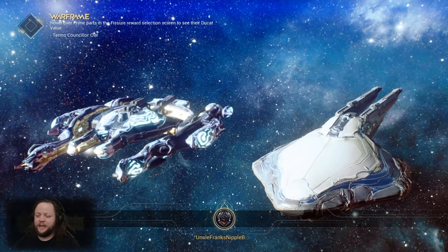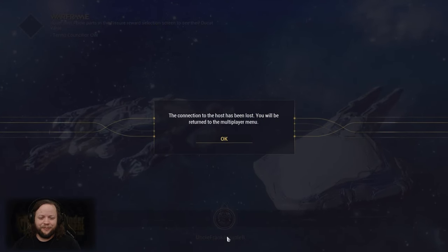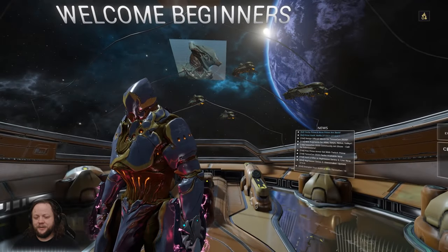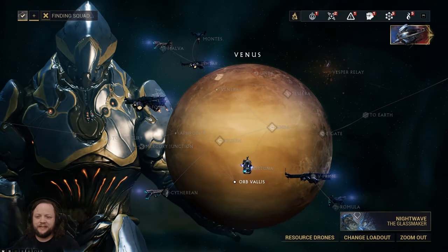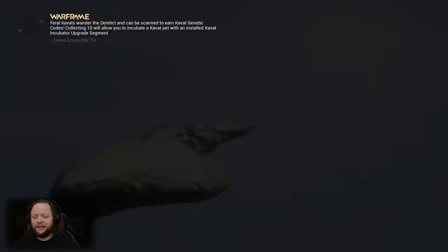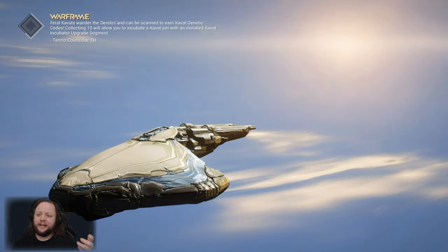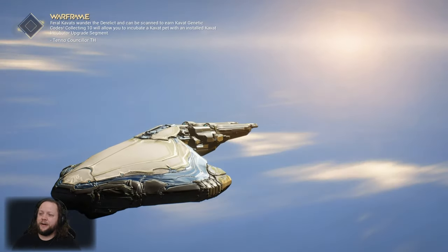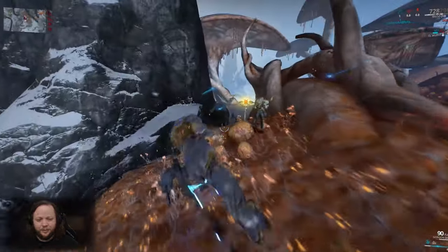When we get in, I'll show you guys kind of how the event flows. Basically, what we do is we need to hunt down the Exploiter Orb. She has a bunch of spiderlings around her that have these blue tanks on their back with coolant in them. You need to kill those spiders, grab a coolant tank, and then there are places in Orb Vallis where there's lava spewing out of the ground. You and your team will go there, place your coolant containers in those spots, and defend them as they cool down the thermia fractures.